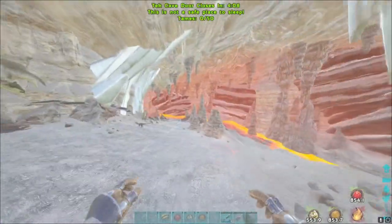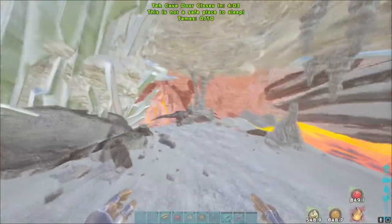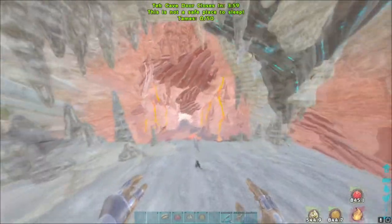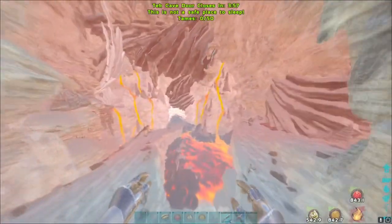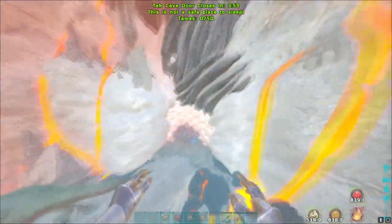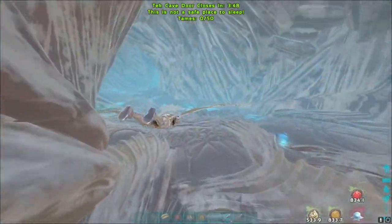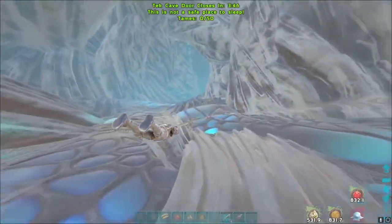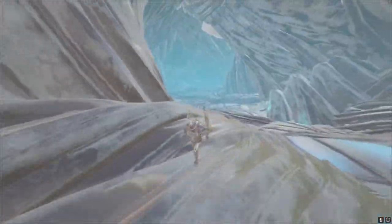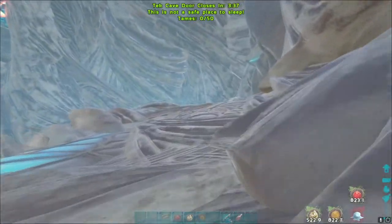You just want to glide through and then down past all the creatures. When you get down to this bridge you want to be very careful that you don't lure the gigas in, because they will ruin your run. Fly over the lava and just go straight in. Nothing is following us — perfect. Now you want to do the normal route and head to the chamber.